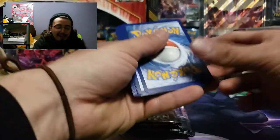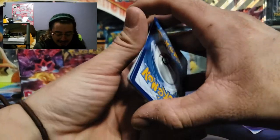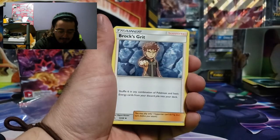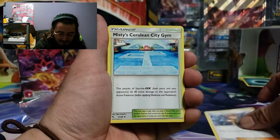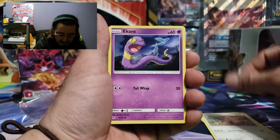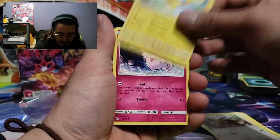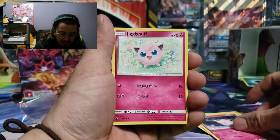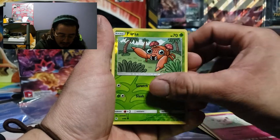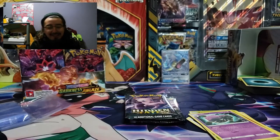All right, let's get into this — hopefully we can get some first pack magic out of the Hidden Fates tins. We got the Darkness Energy, Brock's Grit, Misty, Surge, Blaine, Gym, Chansey, Ekans, Eevee, Pikachu, Clefairy, Jigglypuff, Paris, and a regular Weezing. Dang, come on!